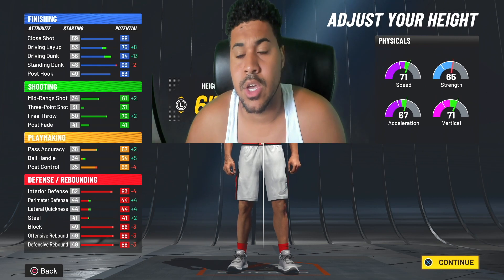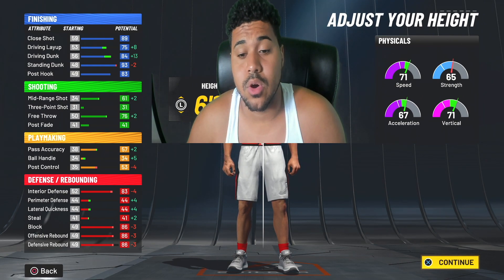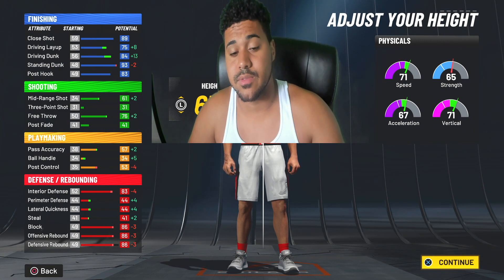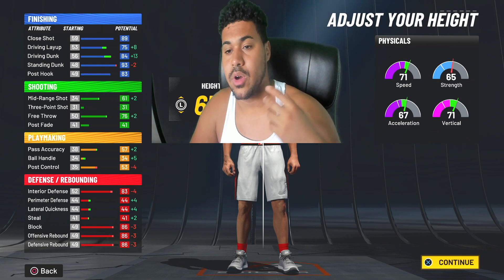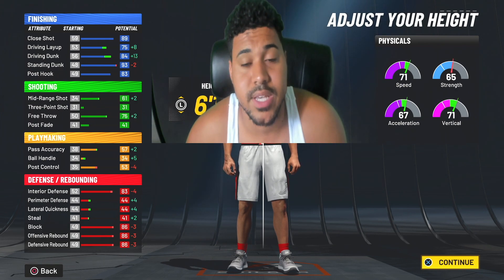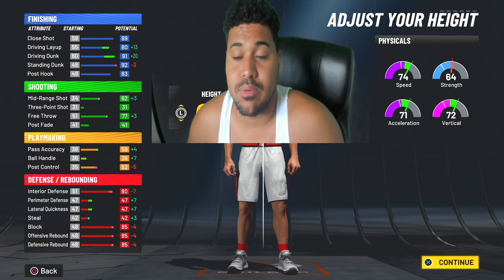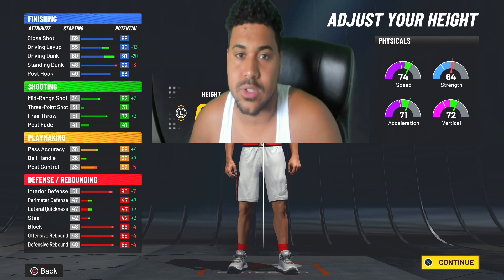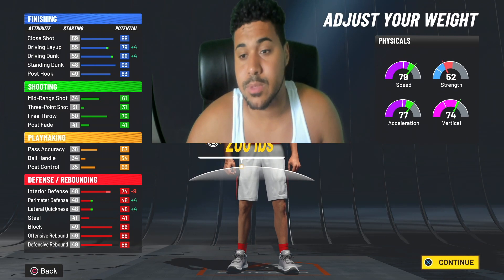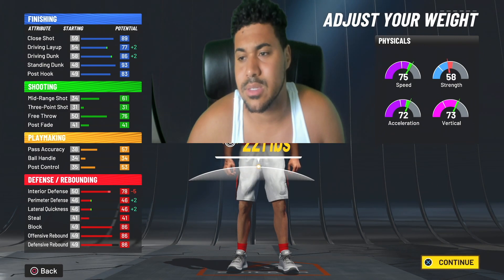Bill Russell was six foot ten, so you can go six foot ten — you get a 71 speed. Your scoring attributes go up but your defensive attributes go down a little, though we can fix that with wingspan. You have a 61 mid-range. I'm going with six foot ten because I get 84 driving dunk. At six foot nine you get 91 driving dunk, but at that point you might as well be a power forward, so six foot ten is the right call.